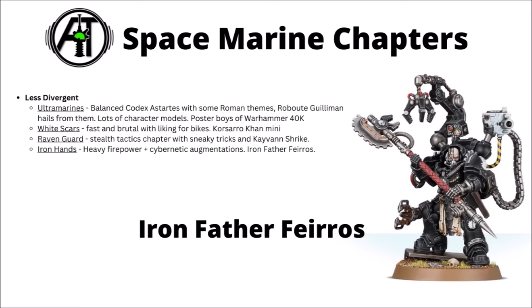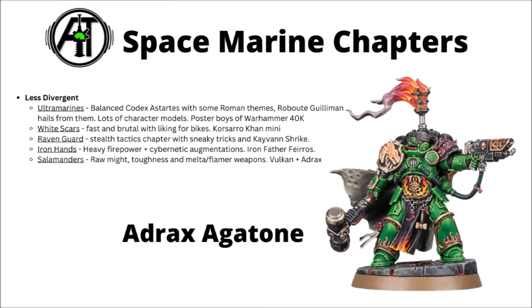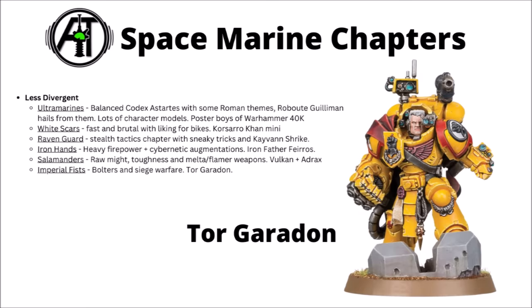The dour Ironhands believe the flesh is weak and make great use of bionic augmentations, bringing heavy firepower with big vehicles and dreadnoughts; their unique miniature Ironfather Feirros makes his squad tougher with rites of tempering. The Salamanders are the sons of Primarch Vulcan and exemplify raw might and toughness, with a preference for immolating foes with melta and flamer weapons crafted by their superlative artificers — characters include Adrax Agatone and Vulcan He'stan. Finally the Imperial Fists are bolter-wielding sentinels, specialists in defensive tactics and siege warfare who tend to fight more at range; their unique miniatures include Tor Garadon and Darnath Lysander, with Tor Garadon being utterly brutal in melee with his enormous power fist.